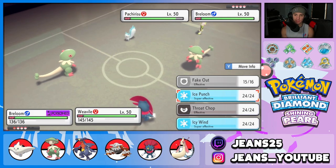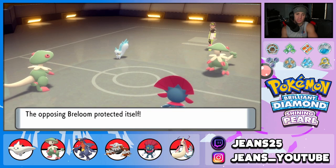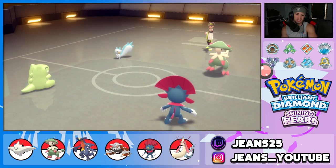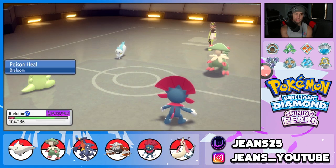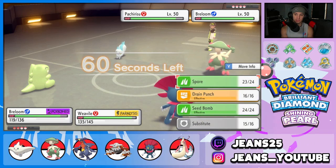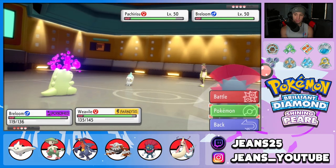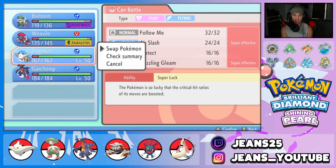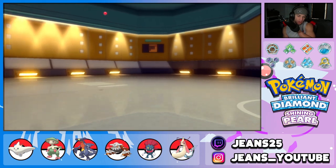From here I could go for Ice Punch or set up a Sub. I think Sub is the play, and I can use Icy Wind for speed control. Breloom sets up Substitute and Weavile uses Ice Punch — but Weavile's Ice Punch gets blocked by Pachirisu. Breloom outspeeds and sets up the Sub. Pachirisu uses Nuzzle on Weavile, which is fine. I decide to swap Weavile out for Togekiss since I can see a Drain Punch coming for Weavile.